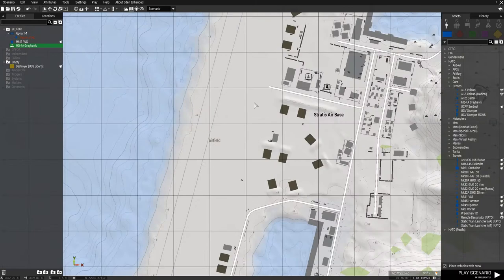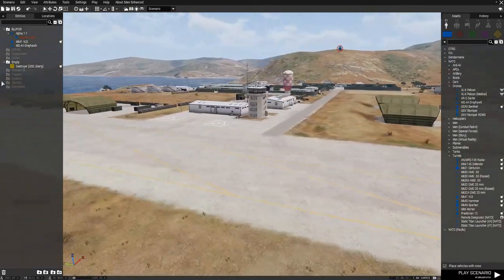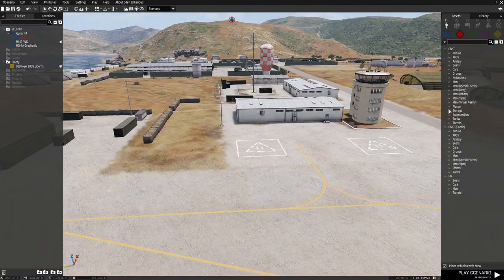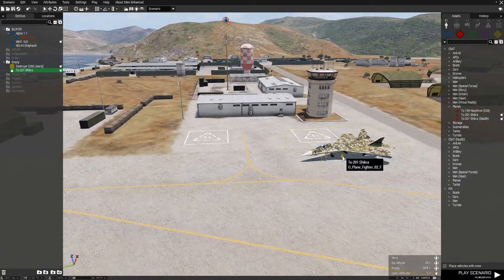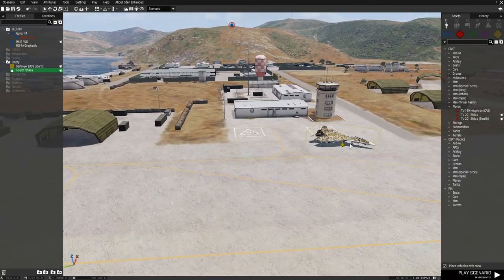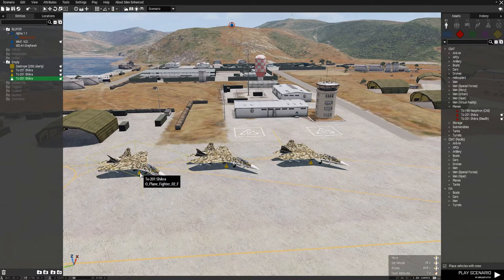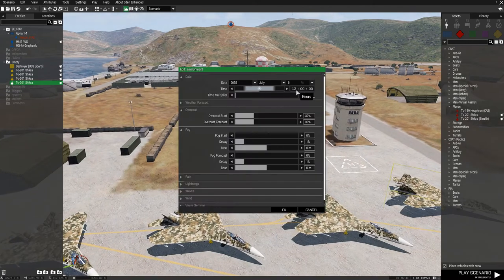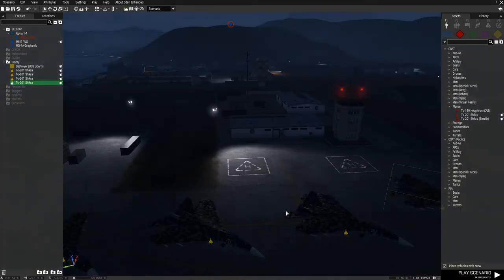Let's place an in-game prop to simulate an attack on an enemy airstrip. Let's place some empty objects — we'll destroy some aircraft. For weather, I'm going to set it to 4am. It's a bit foggy because I like to see the fireworks.